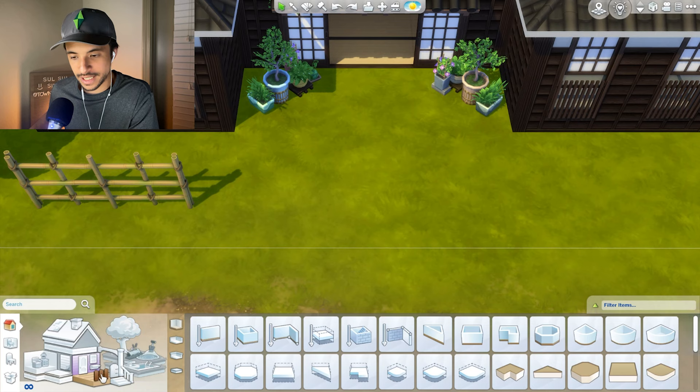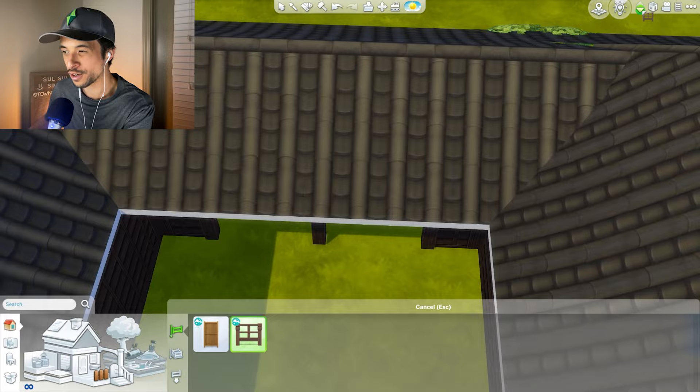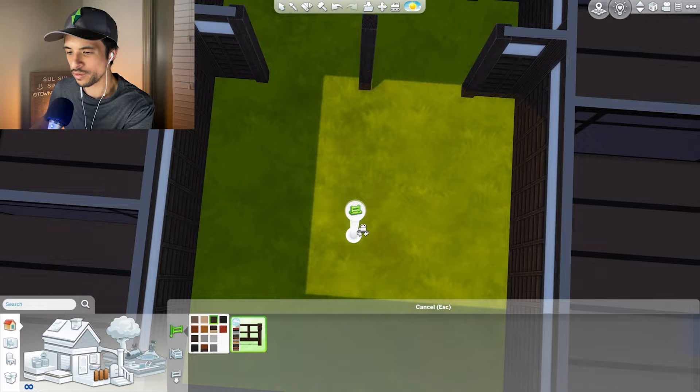We do have to settle this fence debate. We do have this option from debug, so that is on the table. Okay, we have two options - so it's not too dire. I think we can use the second option over here just to kind of block this area in a little bit. I think this gives this just a little bit more of a disconnect from the outside of the lot, but just enough to give a little bit of space for the family here.